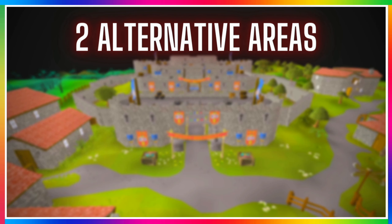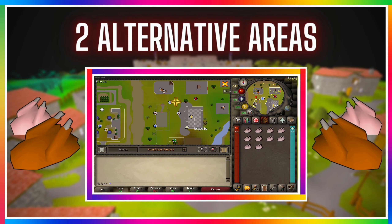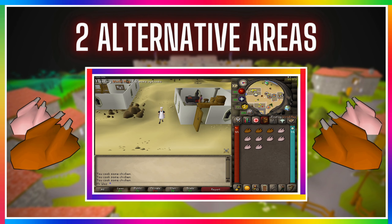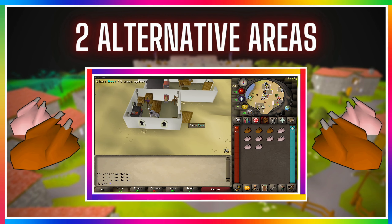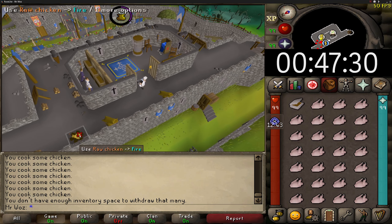There are a number of areas in free-to-play worlds to cook food and bank. There are two alternatives if you don't fancy cooking in the same place as me. First is using a range at Doris's house in Edgeville, which is directly west of the bank. The second best option is the range at Al Kharid. The only problem with these two alternatives is your run energy will drain to zero, forcing you to walk to the range and bank, which will decrease your GP and XP rates per hour somewhat.